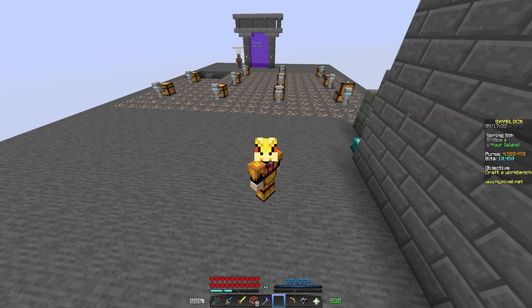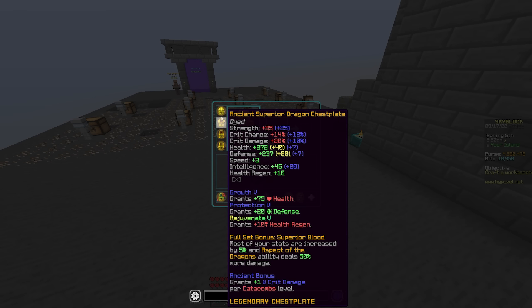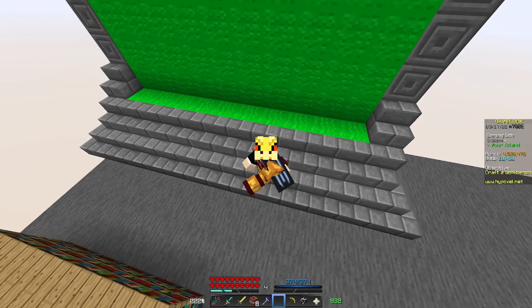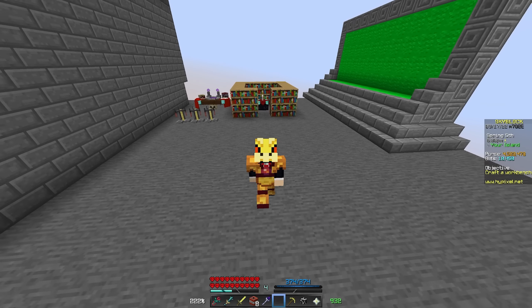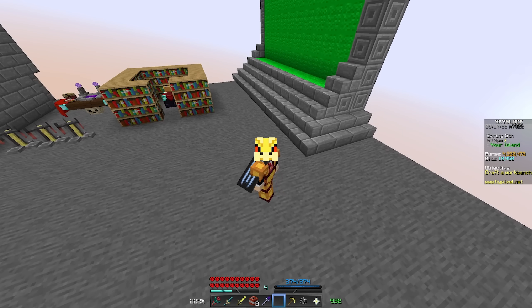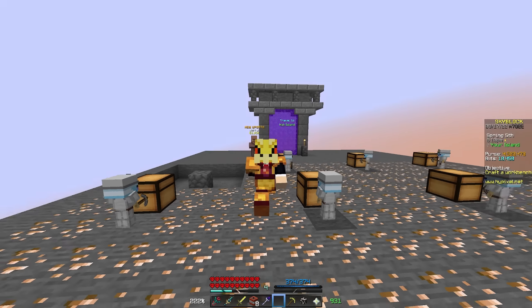My plan for today is to do a couple of Floor 1 runs to finish grinding our Catacombs level, and then take on Floor 2. I know we're kind of early to be taking on Floor 2, but we have the soup arm and the flower truth, so we might just stand a chance. Maybe I'll try Floor 3 if we do Floor 2 pretty quickly. I'm going to go hop in a party and we're going to absolutely obliterate some Floor 1s. We soloed it last episode so I can play with whoever I want now.